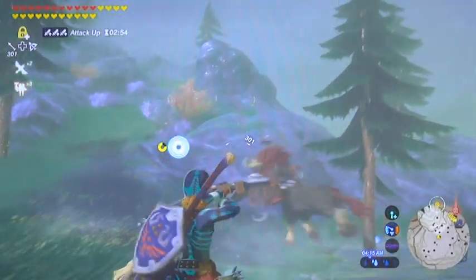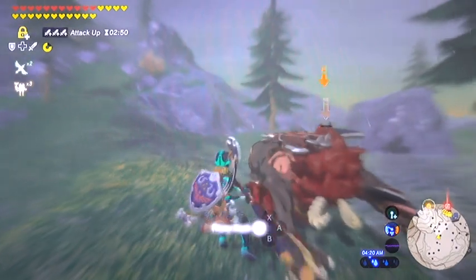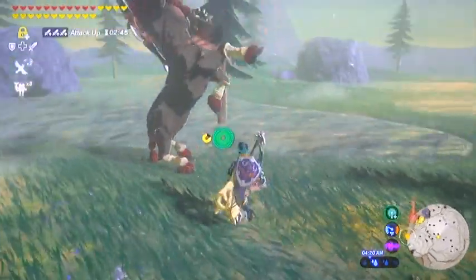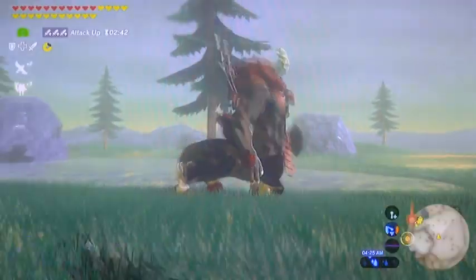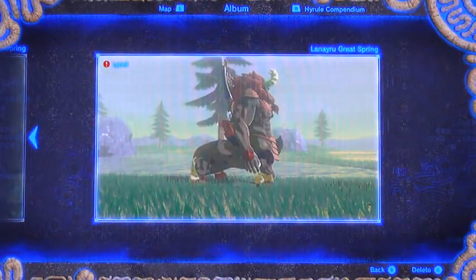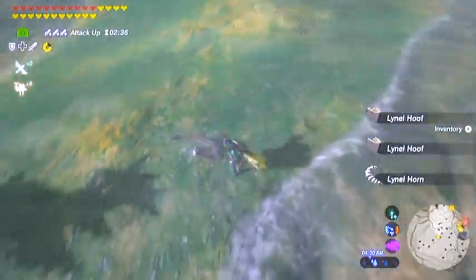Yeah, you can ride him too, by the way. I think that's funny. All right, so that's our red Lynel. Oh, I forgot the picture, guys — picture! Don't forget your picture. The lady down there in Zora's Domain wants to see a picture of a red Lynel. So make sure you got a good picture, as indicated by the red circle with the exclamation mark on it. That way you know you got the proper photo to satisfy a side quest. I can't believe I forgot that — that's the whole reason I came up here. I guess I get into fights and I just kind of lose my mind.